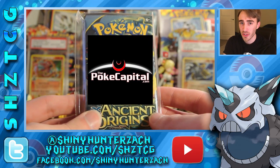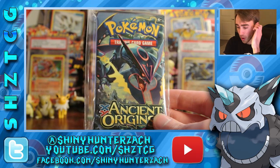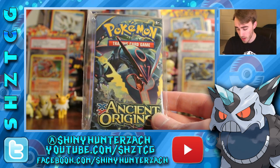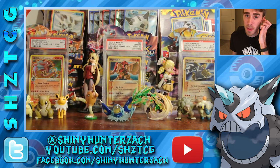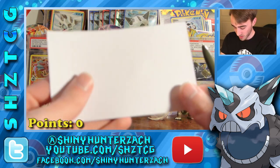I will leave a link to Jeff's channel in the description as well. But Ancient Origins, like I said, three packs, and again we have to do a bonus pick. I think they changed the name of it from competitive pick to bonus pick or something like that. But I am going to be picking an uncommon this time — I'm deciding against picking an EX.